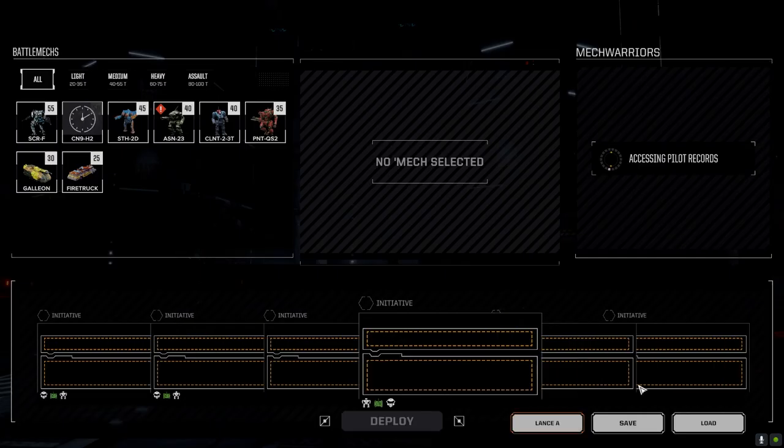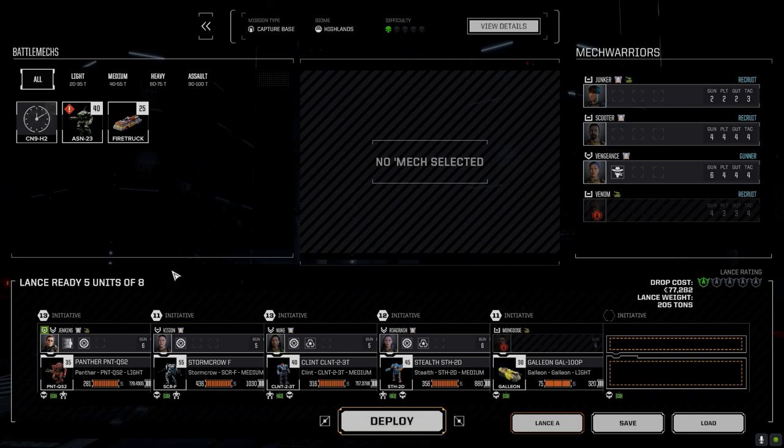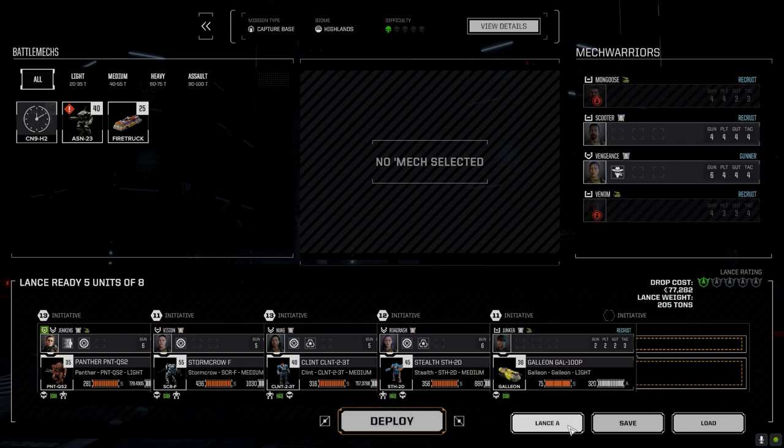I also want to try and find some headgear — that's the other thing we need. The Assassin's back, so we can probably put that in storage. Let's pull Mongoose out temporarily, bring Junker down, and let's go.